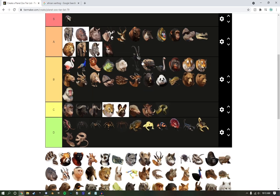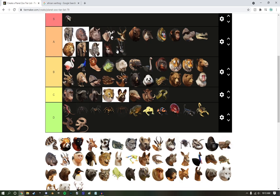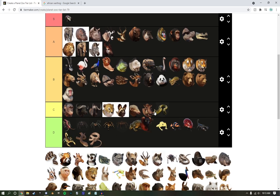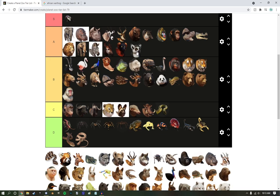Sable Antelope — high B tier. Lemurs — you guys are getting A tier because I love watching you guys jump around.